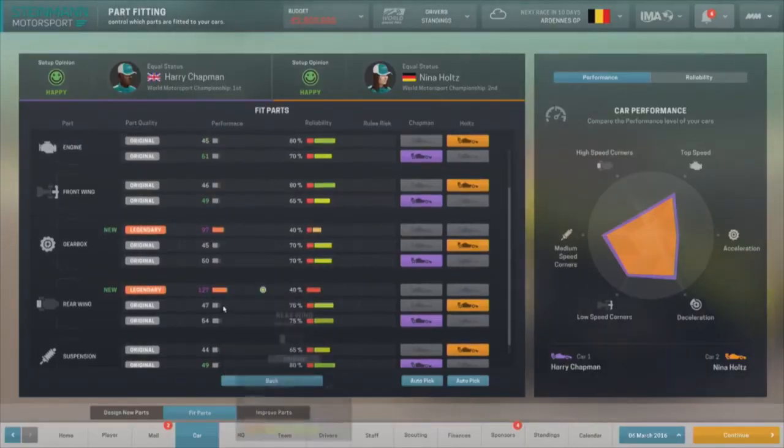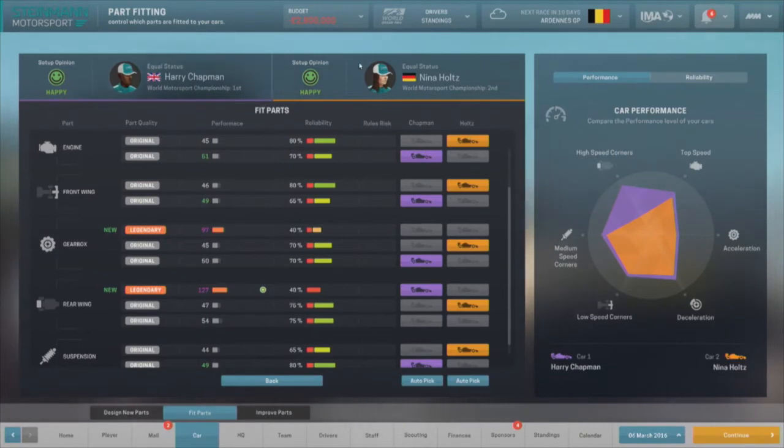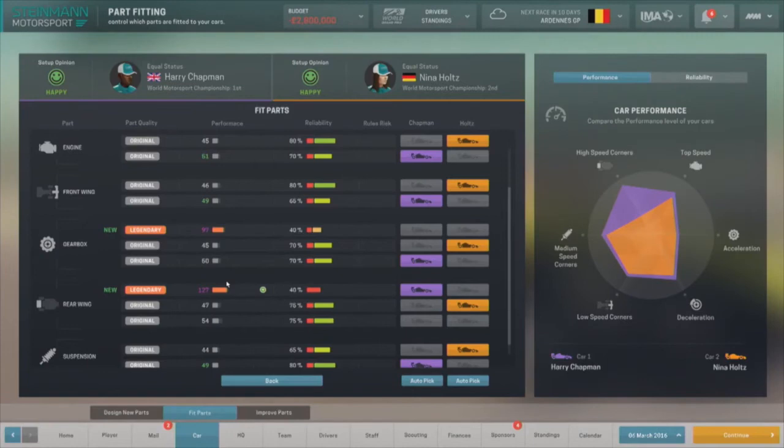Let's put them on anyway, because they're so much better. On the right-hand side you can choose whether that goes on Harry's car or Nina's car - the left-hand button puts it on driver one's car and the right-hand button puts it on driver two's car. If you have multiple of those parts developed, they all appear as one individual entry, so you only create one part at a time. Sometimes you have to prioritise one driver over the other - you're often forced into a corner. Your drivers are going to notice this stuff. This graph over here is giving you a good indication of whose car is better - we can see that Chapman's car is way better in the high-speed corners because we've just given him this nice new rear wing.